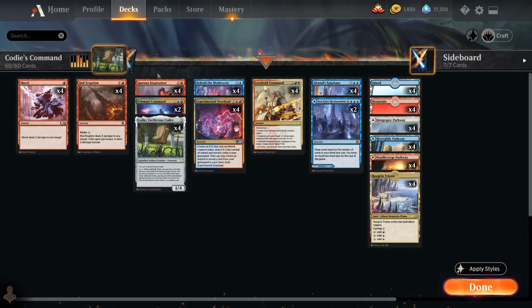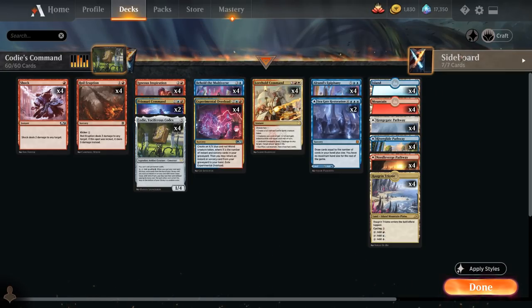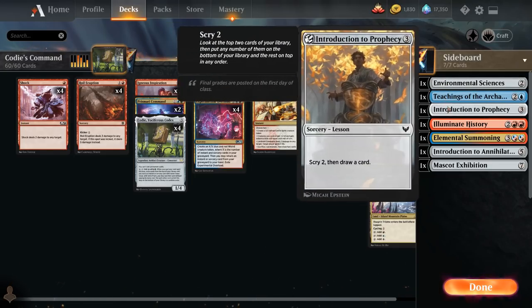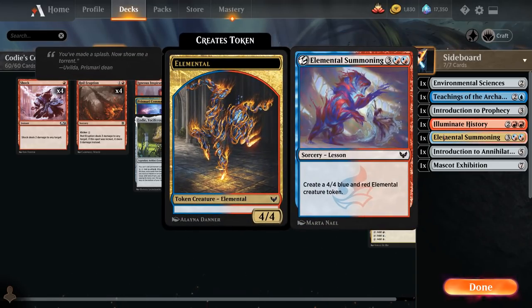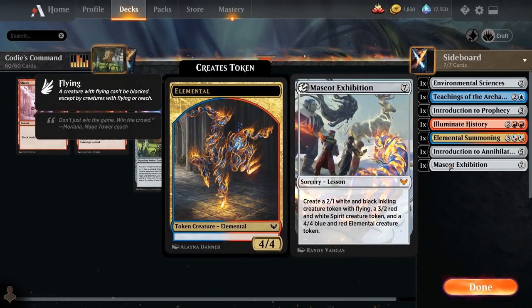At three mana we have the full playset of Igneous Inspiration — another burn spell dealing three damage to any target that also lets us Learn. We have seven sideboard lesson cards: Environmental Sciences to hit our land drop, Teachings of the Archaics and Introduction to Prophecy as card draw, Illuminate History to refresh our hand and potentially make a 3/2 token, Elemental Summoning as a five-mana spell perfect with Kodi's ability, Introduction to Annihilation as a five-mana removal spell, and Mascot Exhibition to help end the game.